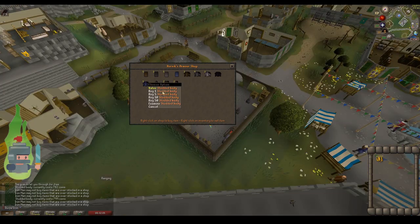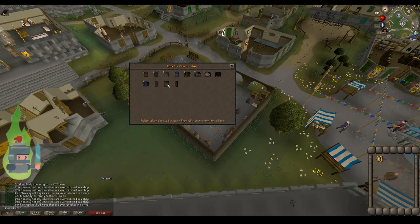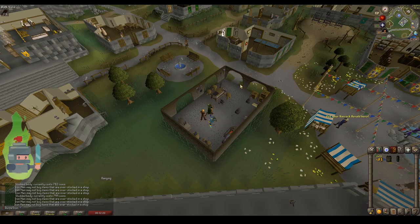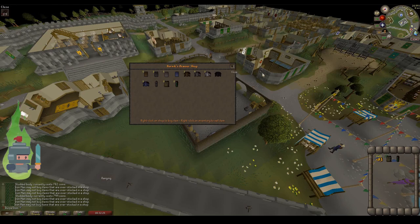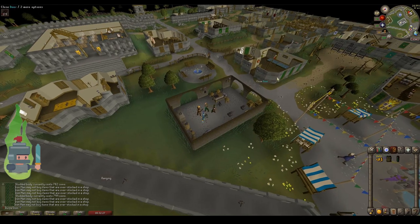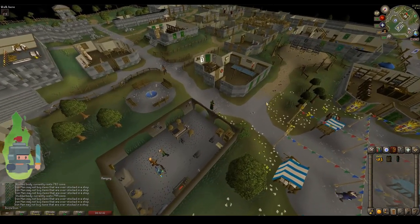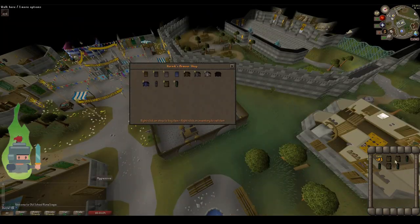Here I switched to my main account on the same world — my main has plenty of money, so I can solve this problem by buying some of the stock. Switching back to my Hardcore Ironman account and I can buy those items. If you've got a main account or a friend who can come and take away the excess stock, it's very useful. I've done that a couple of times where something I really wanted to buy was showing as overstocked. It might cost you a few coins but it's probably worth it.